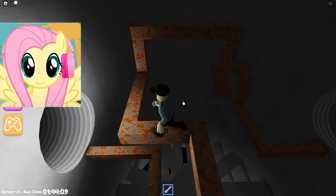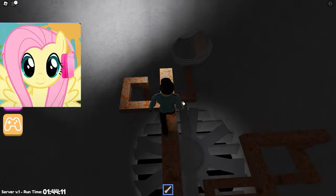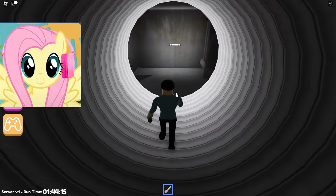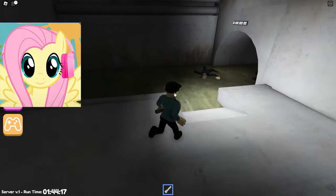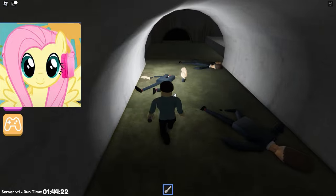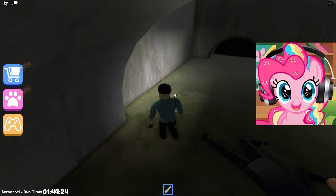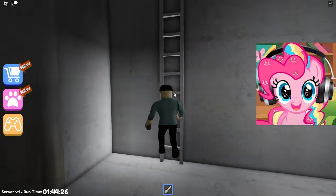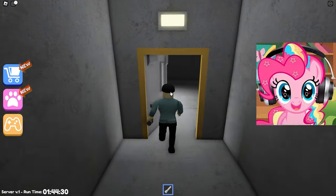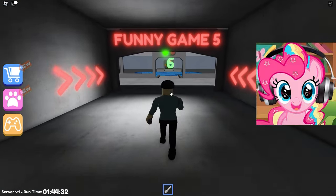Then began the usual parkour. Here we need to walk on rusty pipes to pass all this ventilation. Next, we get into some sewer where there are a lot of Mr. Funny bodies. The main thing is not to step on them. It is very scary here because there are the bodies of Mr. Funny, and I'm afraid that one of them will come alive and run after us!